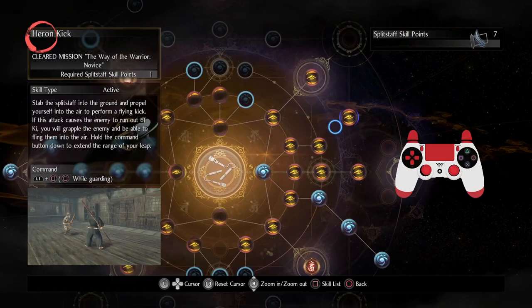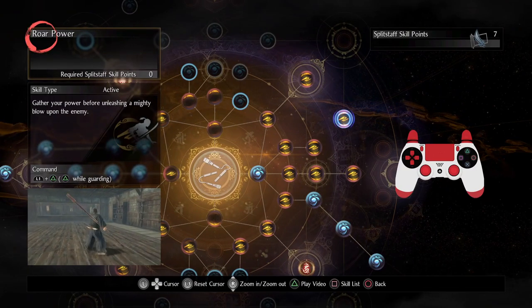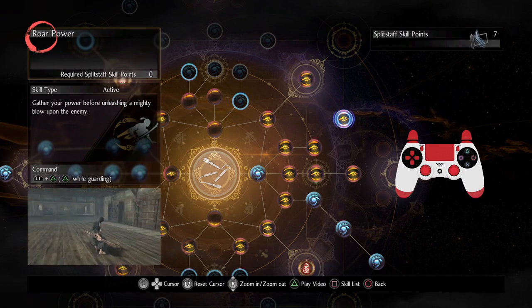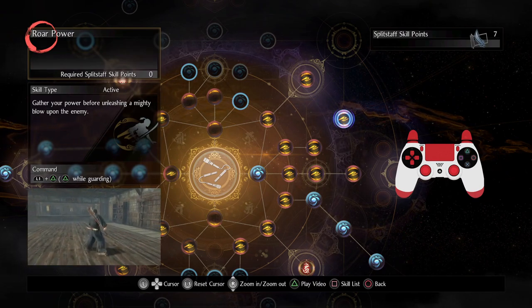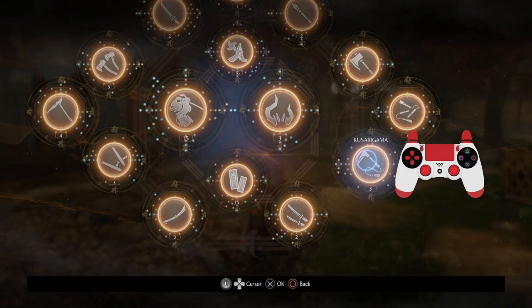Next is Split Staff, which unfortunately also only has one hidden skill, which is Roar Power. Roar Power has a ton of range and it's pretty fun to use.